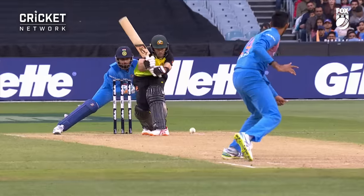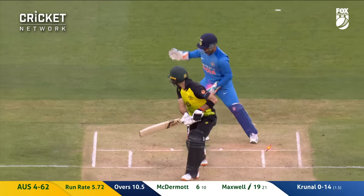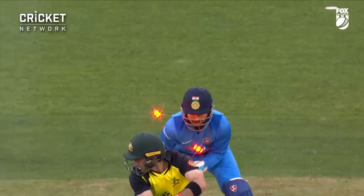Got him! Bad ball that — dropped eight from it so far. Bowled! Maxwell plays all around it, and gets the fifth wicket. That is an Alinta Energy ball. Australia 6 for 62.